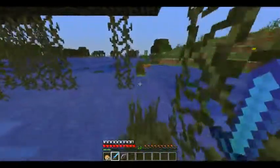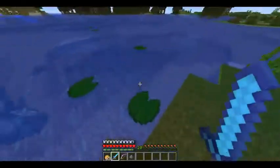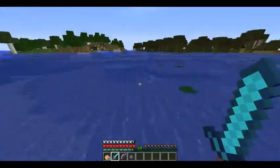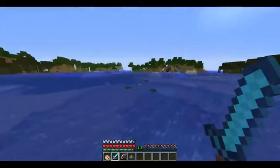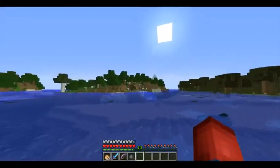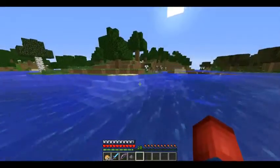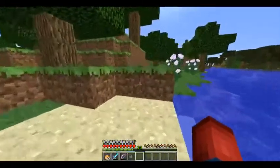So we're just gonna go exploring here. As Josh said, we're trying to find a mesa biome, because those things are probably the best looking biomes in 1.7 — that's my opinion. I really want to find one. I should have brought an axe or pickaxe just in case during the night I need to craft a bed. I could always just kill sheep, take a piece of wood, and craft a bed on the go.